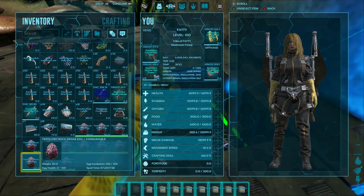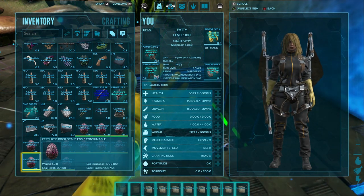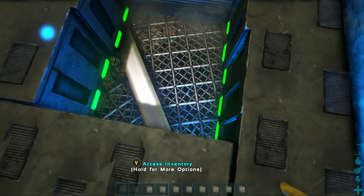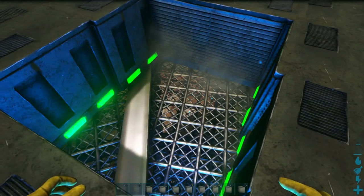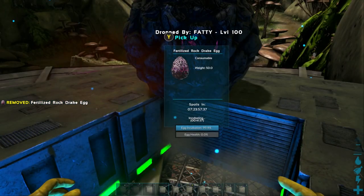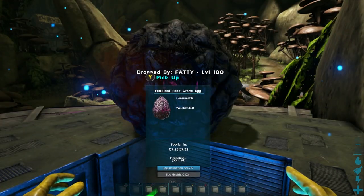You need the appropriate temperature for these rock drake eggs. If you look at the bottom left of this fertilized rock drake egg card, you can see that the egg health is zero out of 100. When spawning in fertilized eggs, just like in the last video, the eggs spawn in with absolutely zero health. So if the temperature is not perfect, they will disappear as soon as you place them down — because if it loses even a fraction of the health, the egg is gone.